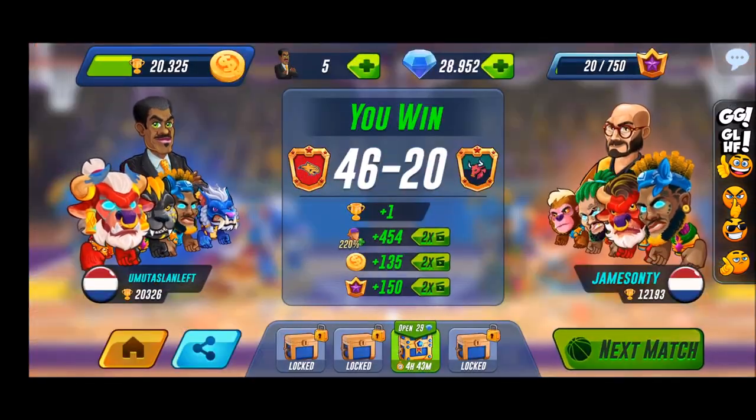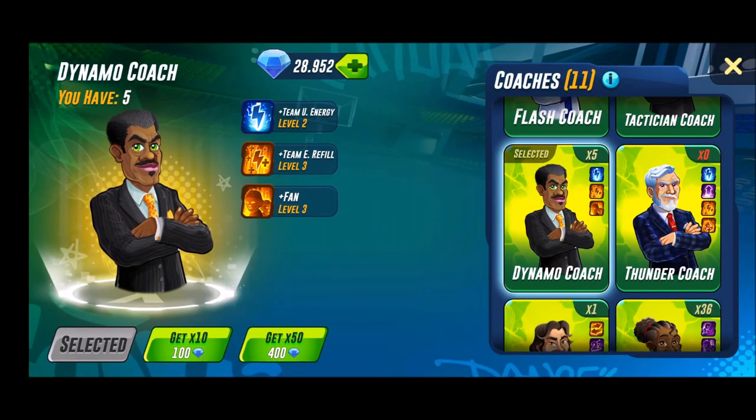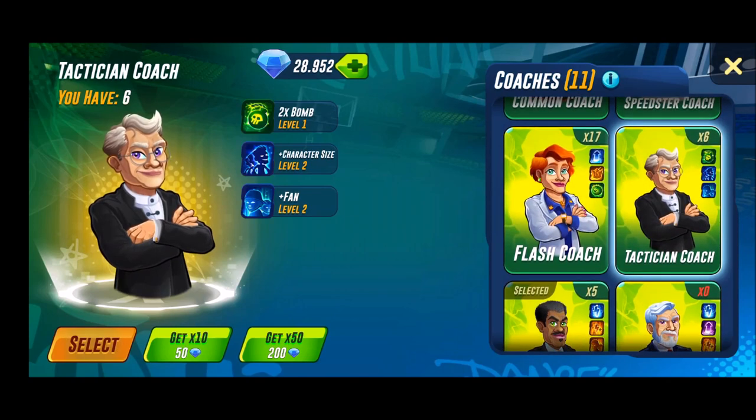Well, that was the dynamo coach — only extra energy and faster refill. Then we have the tactician coach: an extra bomb, character size level two, and a level two fan boost. So basically only character size as the main perk.